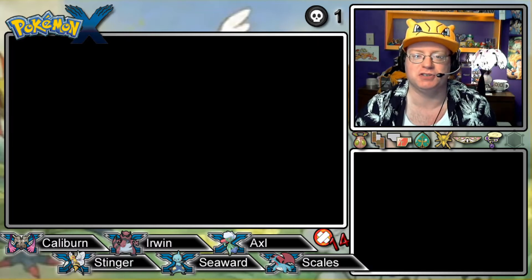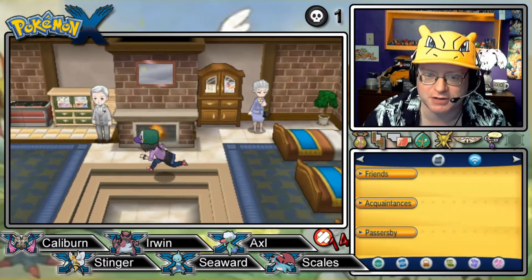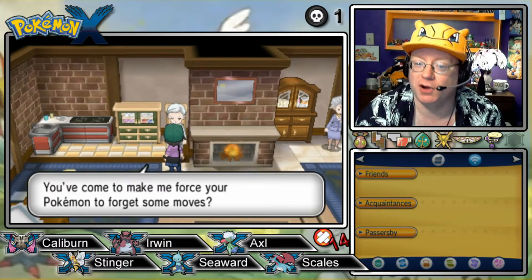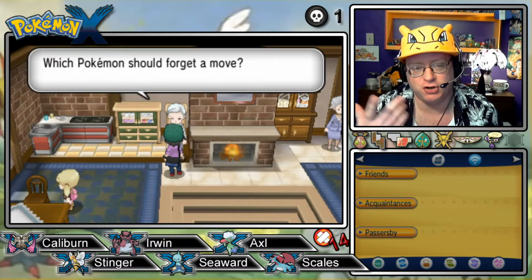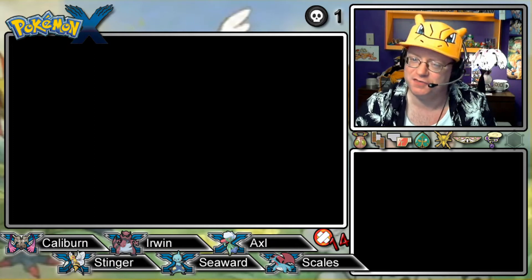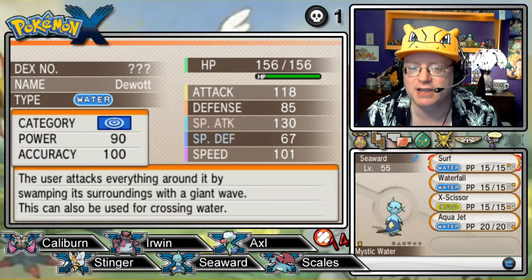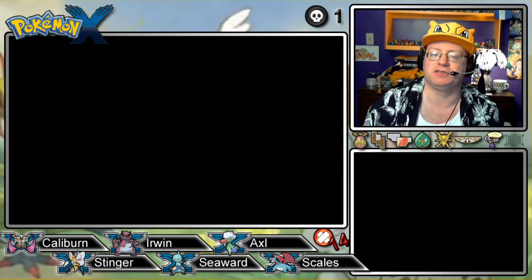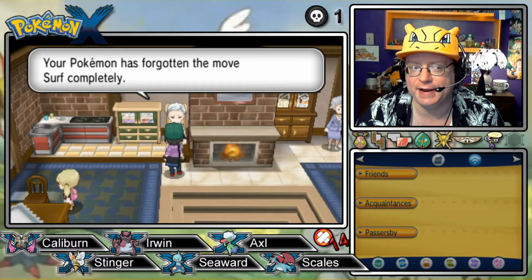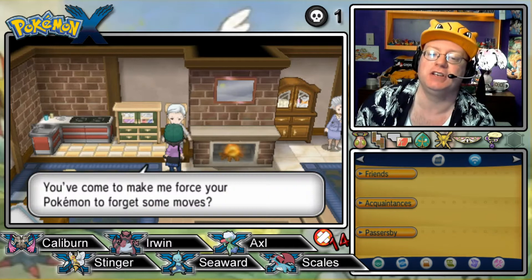We gotta go talk to Mr. Man Guy, which we can easily do in just a moment. It turns out, although we did pick up the HM for Waterfall in the last episode from Shauna — she gave that to us — we don't yet have the badge needed to use it outside of battle, which I figured, because we already tried Waterfall on our Swampert from way back in the day. So we're going to get rid of Surf and Waterfall for now. We have Scald and Grass Knot, which was part of Seaward's moveset initially, so we're gonna bring those back.